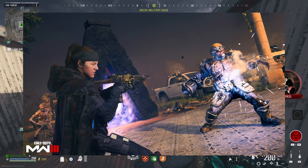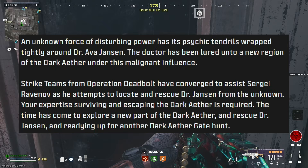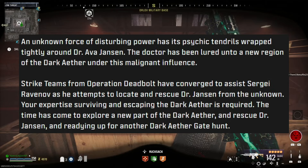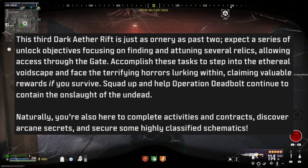First things first, a new Dark Aether story mission, this time revolving around Dr. Ava Jansen. An unknown force of disturbing power has its psychic tendrils wrapped tightly around Dr. Jansen. The doctor has been lured into a new region of the Dark Aether under this malignant influence. Strike teams from Operation Deadbolt have converged to assist Sergei Ravinov as he attempts to locate and rescue Dr. Jansen. Taking a look at the images of the new Dark Aether region, once again it's another area from Almazra. This third Dark Aether rift expects a series of unlock objectives focusing on finding and attuning several relics. Accomplish these tasks to step into the ethereal voidscape and face the terrifying horrors lurking within, claiming valuable rewards if you survive.